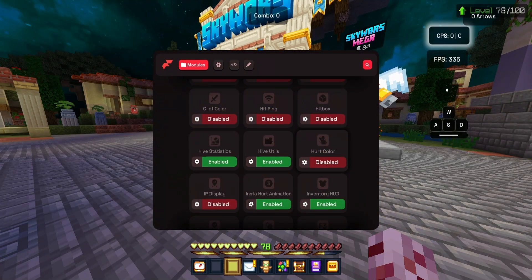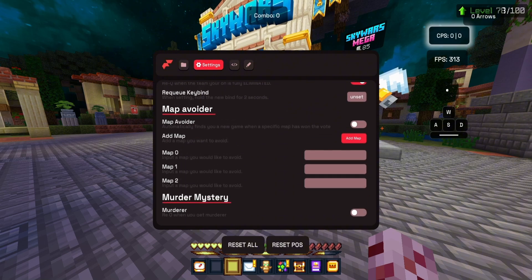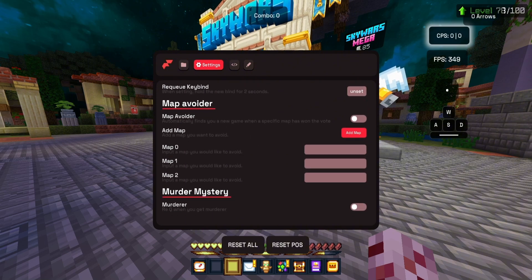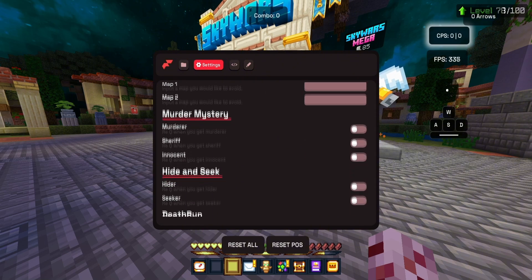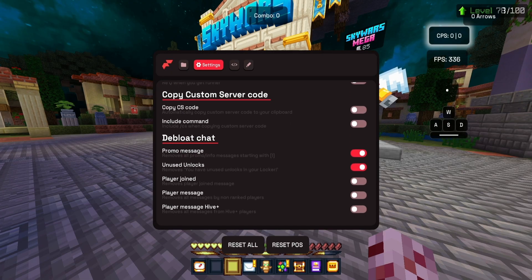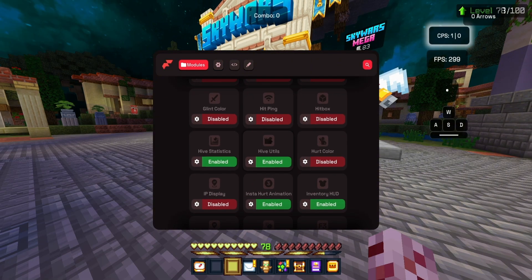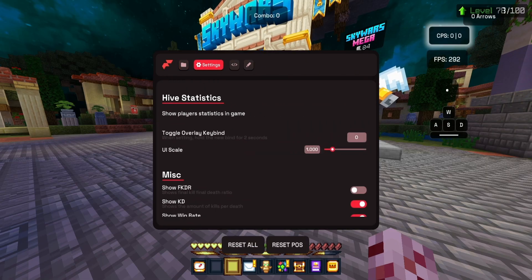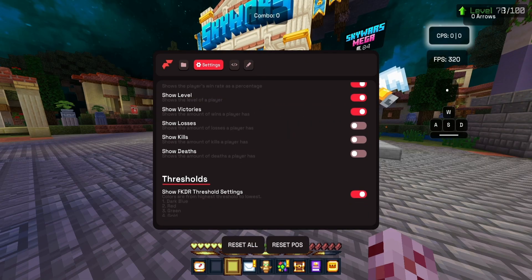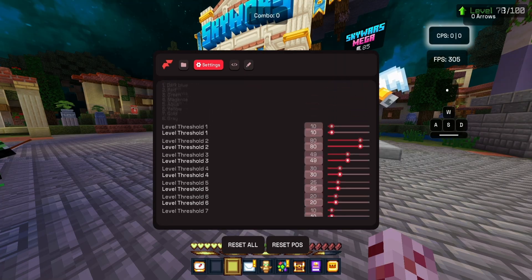I want to talk a little about the two Hive options that Flare Client has: hive statistics and hive utilities. Hive utilities go from auto-req to map avoiders. They have stuff from murder mystery, hide and seek, death runner, and a customer service system. You can also accept friend requests automatically — it's insane. We also have hive statistics, which shows death losses and stuff like that. It's so useful.